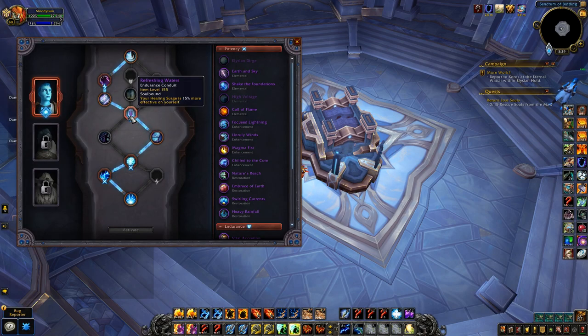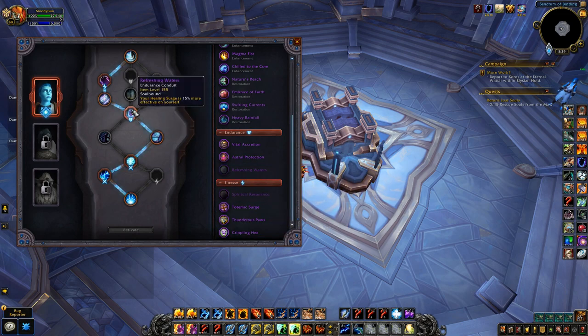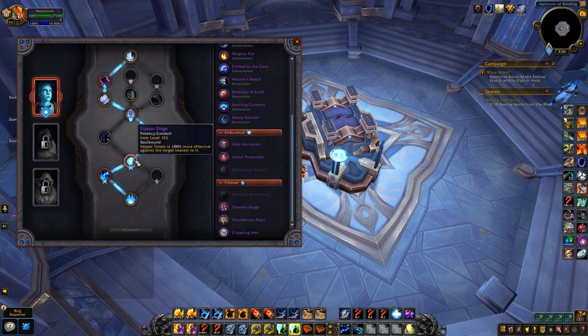If you don't want any other endurance conduits that's fine — they're all pretty good in their own ways. For potency conduits you'll get two here, so that would be your third if you go this route, unless you want an extra finesse conduit. I've gone with the conduit that makes Vesper Totem 100 percent more effective to the nearest target — I'll show the functionality of Vesper in a bit, but it's a pretty good conduit.